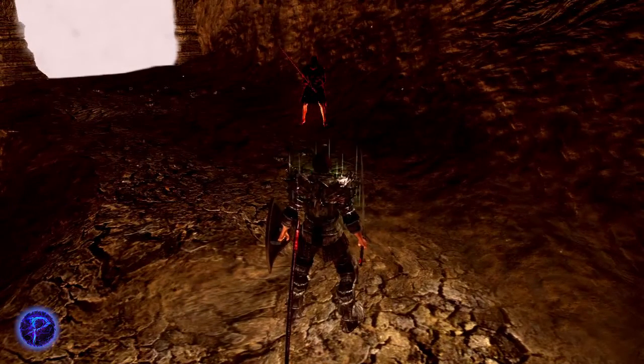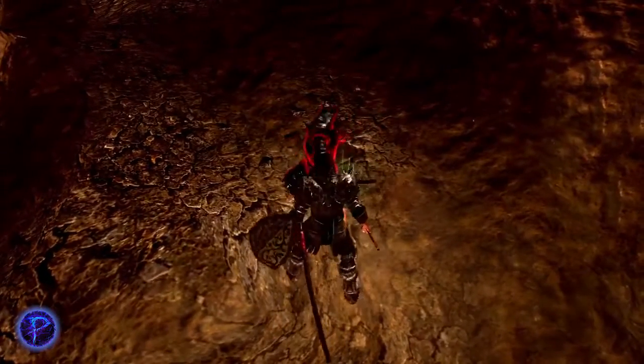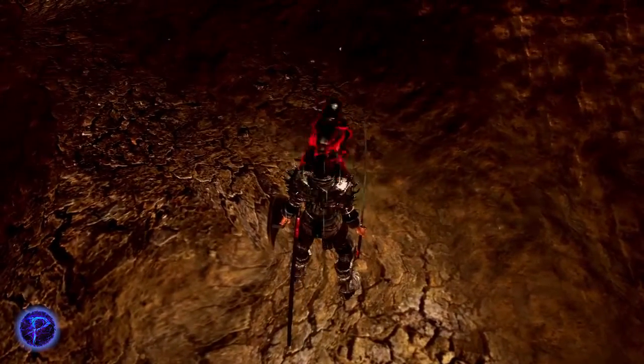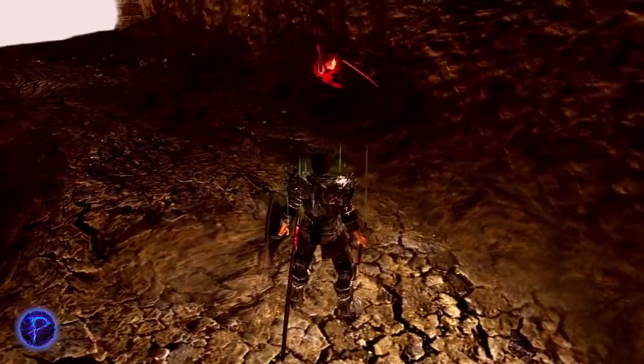Now we have something you're definitely going to encounter in PvP a good bit, and that is the katana. Pretty much all the katanas have the same parry windows. Up first, we'll do a setup parry, same as the Falchion. That's for anybody spamming it. Rolling R1. And we have the running R1 — you might need to meet them in the middle there to catch them with that.